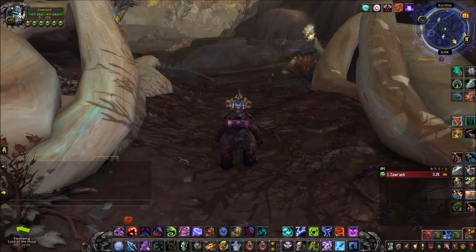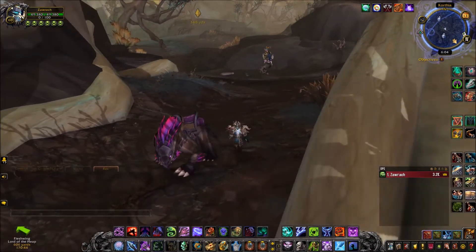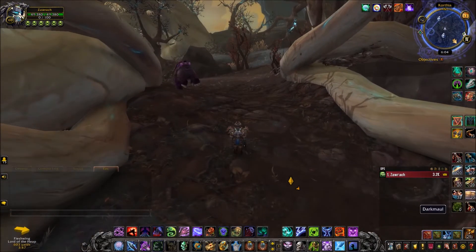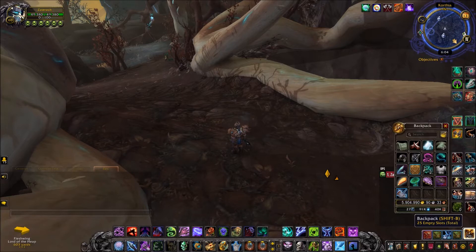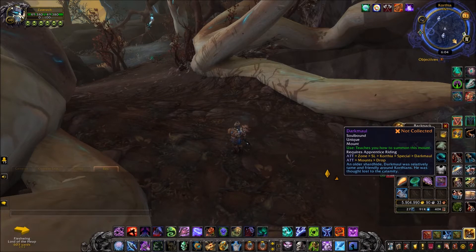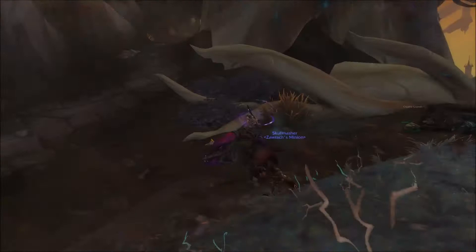On the 10th time that you hand him a tasty mushroom, he shall deposit the Darkmoor version of himself into your bags as an item. You can then click and learn the mount, and that is how you obtain Darkmoor.